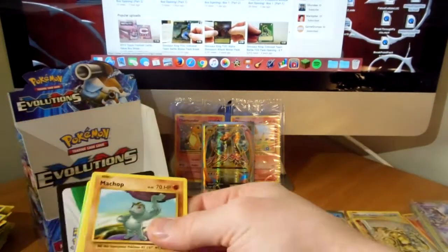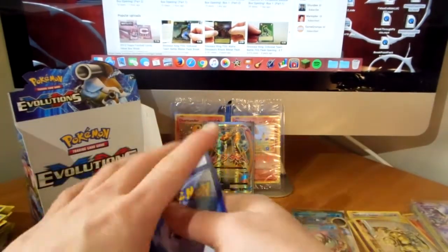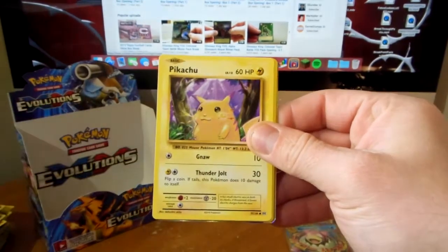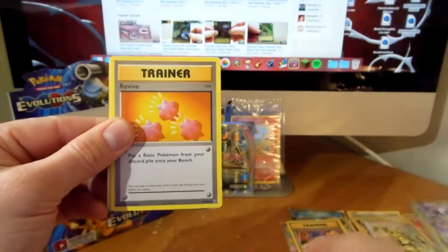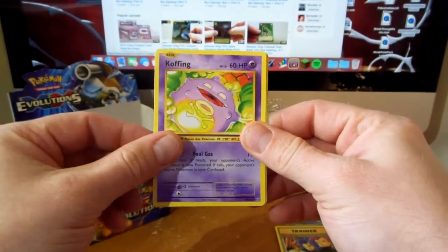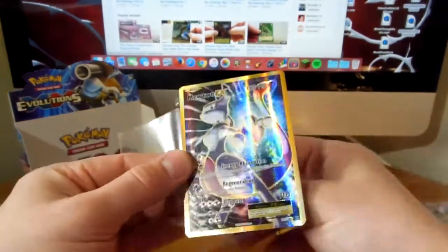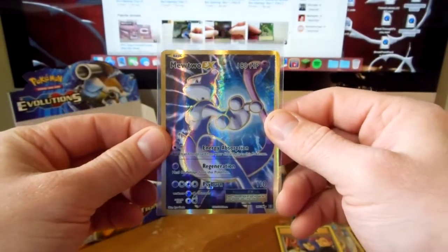Last pack, last chance for something awesome - here we go. Machop, weedle, onix, staryu, pikachu, here comes team rocket - that's only like the second or third secret rare. Revive, koffing reverse, darkness - and what a way to end it - full art mewtwo EX! Oh man, that is a great looking card.